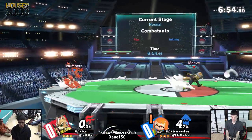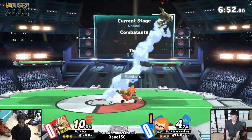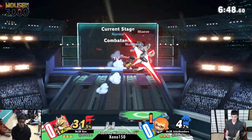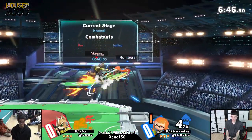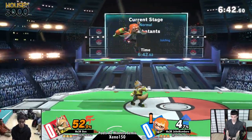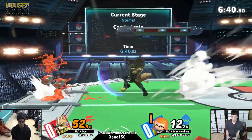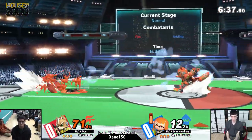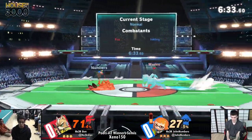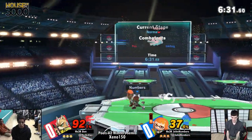Alright, we're getting into some action here — got Jen versus John Numbers. Nice, John with that grab into the up-airs, a neutral air, good combo extender. These footsies — oh, that parry into the up-tilt! Doesn't get more good defensive play from John. Yep, that rapid jab, gets that boy all linked up, air dodge out of the combo.